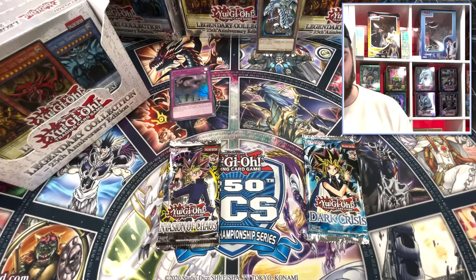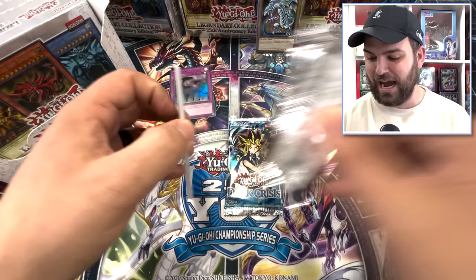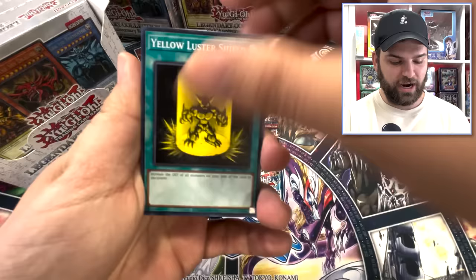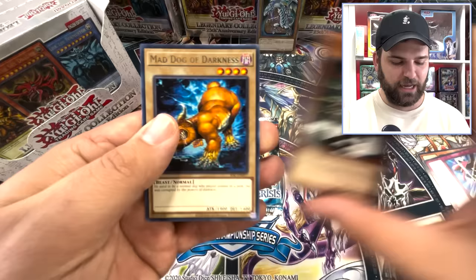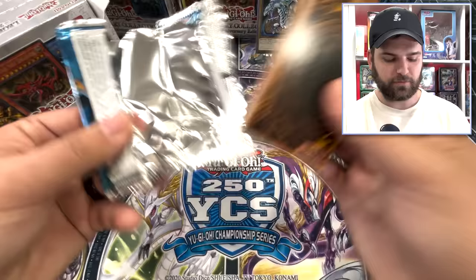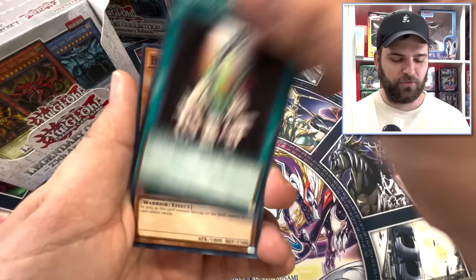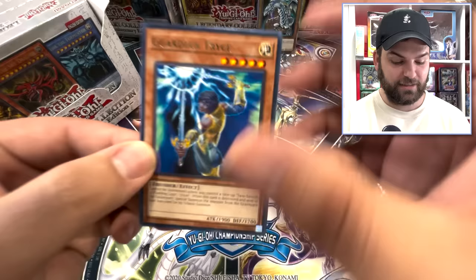I'm going to save Dark Crisis for last, since it's the only pack that doesn't have a booster box coming out later. From the next pack we got Yellow Lester Shield, Gale, Salvage, Jammie Yellow, Stealth Bird, A Hero Emerges, Coach Goblin, and Mad Dog of Darkness — used to be a normal dog that played around in the park, but he was corrupted by the powers of darkness. Then from Dark Crisis: Maybe Pandemonium, Gyaku-Giri Panda, Sakuretsu Armor, Mini Mirror Force, Blindly Loyal Goblin, Dez Crook Archfiend, Guardian Trice, and Different Dimension Dragon.